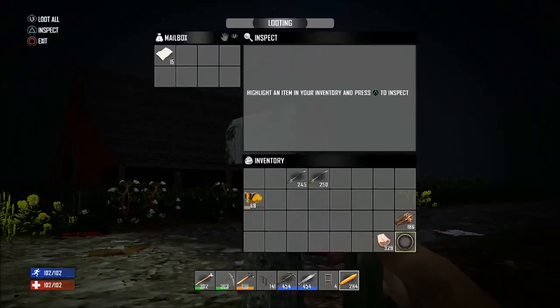Quickly place the hammer, the wooden frames, the ladder, and the wood inside the mailbox.